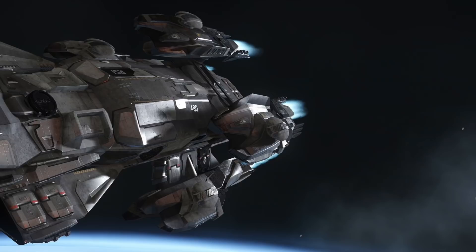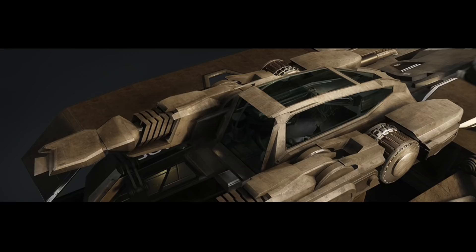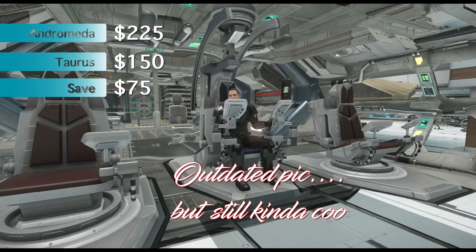The Taurus is a variant focused more on cargo running and will carry a lot more than the Andromeda. How much more? Well there's all kinds of guesses and speculation, but the truth is nobody knows, so we'll have to wait and see. At $150, you'll save $75, and that's a significant difference.